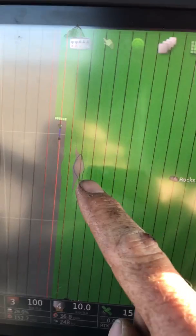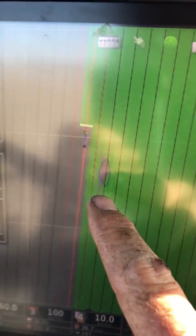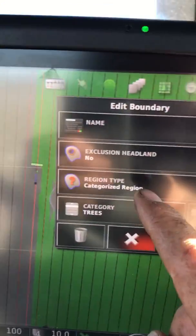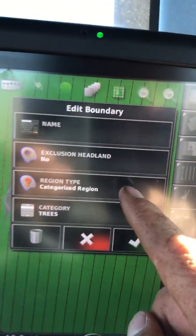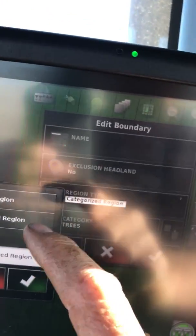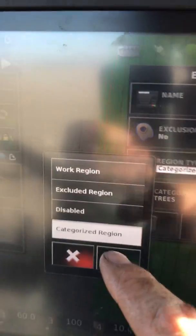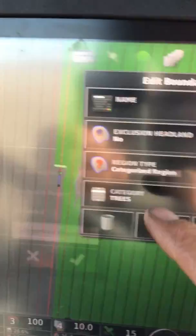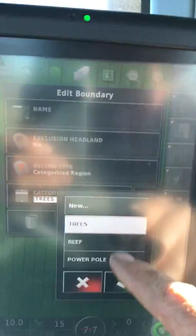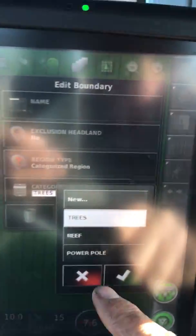If you look at the screen here, you can see that I've just gone around a tree. I've got a little boundary around it, an exclusion zone. Press and hold on it and it pops up. You can see I've set this to a categorised region. You have options as work regions, exclusion regions, disable, categorised. So with it set to categorised, I've made a category called trees. I've got reef, power pole, all those kind of things.